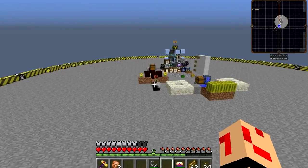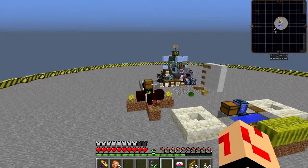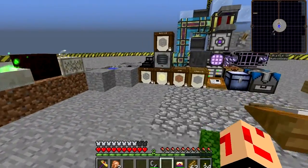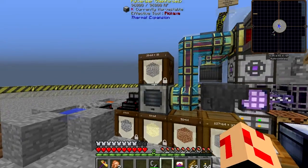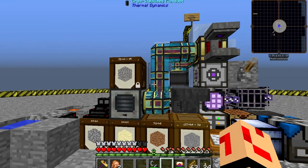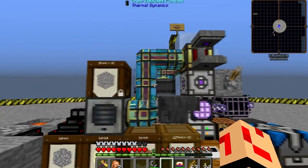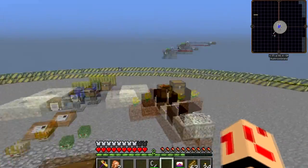Basically they produce mana from food. I've also got this Entropinnyum which takes TNT explosions — I do believe it works with any explosion — and converts them into mana with zero destruction. Although if you light one and the Entropinnyum still has mana it can't consume, that energy has to go somewhere, and it goes towards the environment.